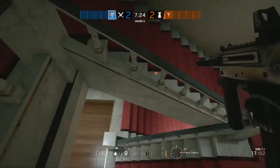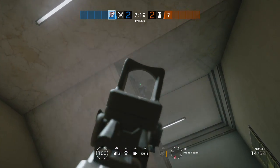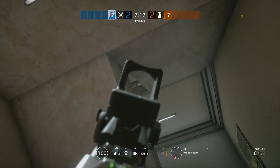Another spot is going to be on red stairs — obviously a lot of you guys know this, but it's like number four. You can kill people on the hatch from down here, right here, just a little close spot.